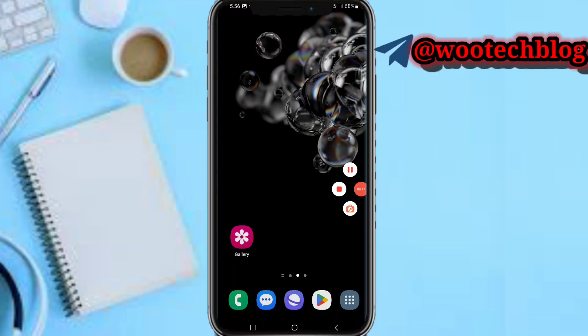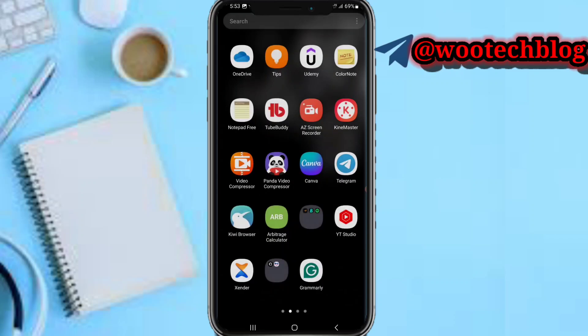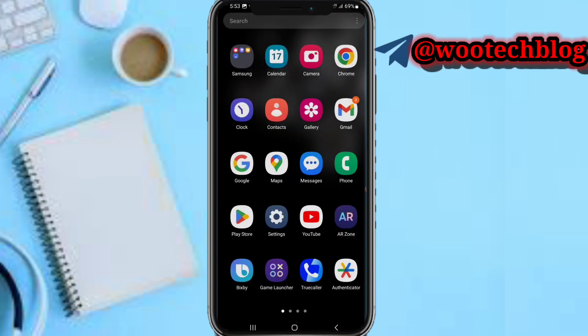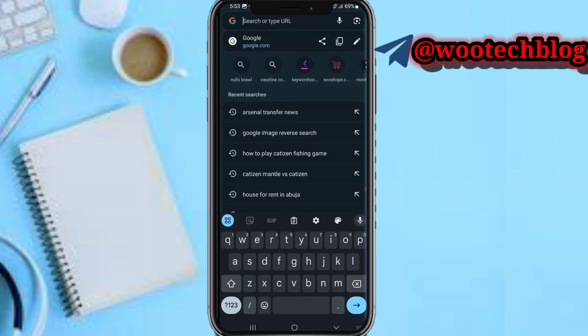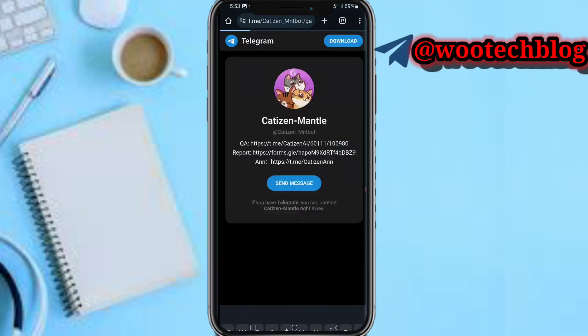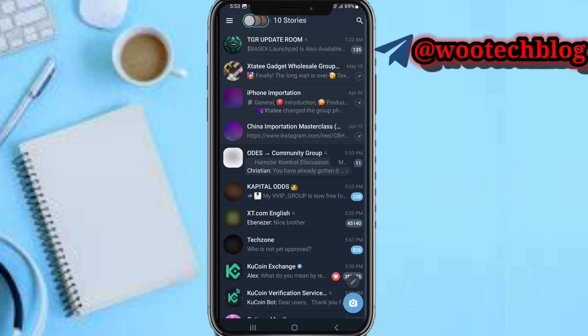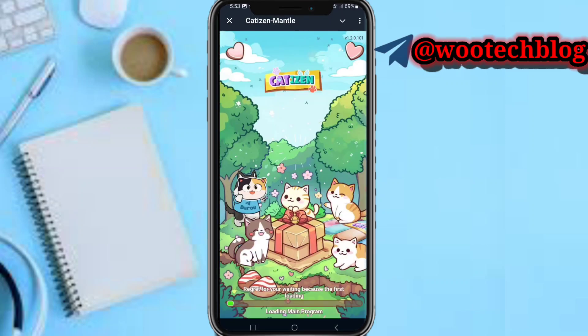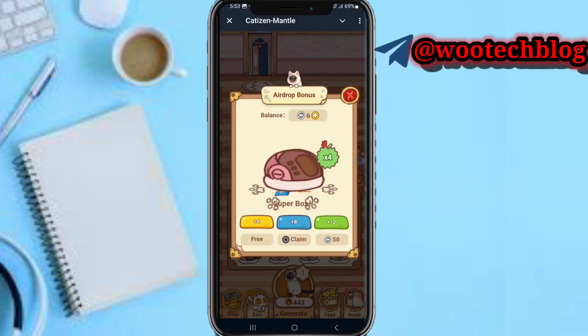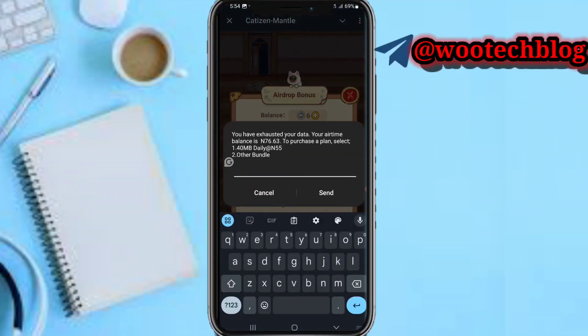Let's proceed. First, head over to the description of this video and tap on the link. If you're a new user, you'll be brought to your CatSusan bot. Proceed to your CatSusan bot — your CatSusan mantle or your CatSusan bot, whichever applies. Once you are brought to your bot, just tap on Start and proceed with the bot.